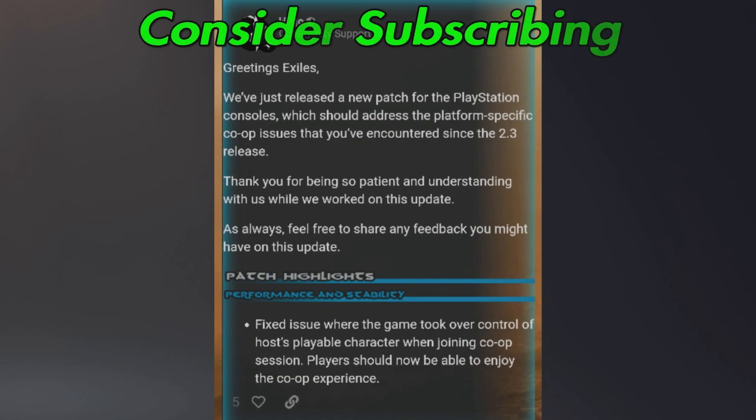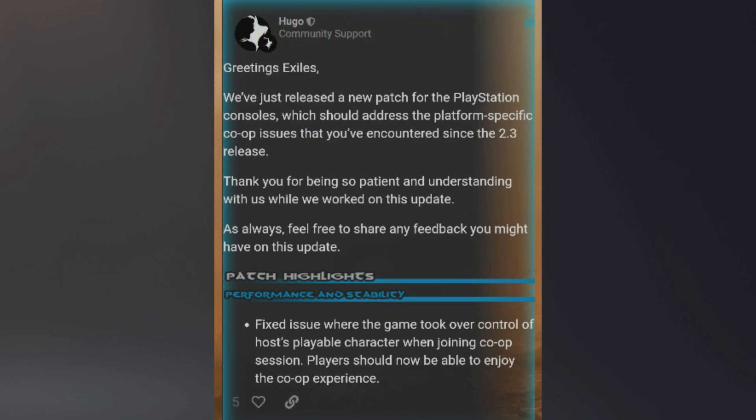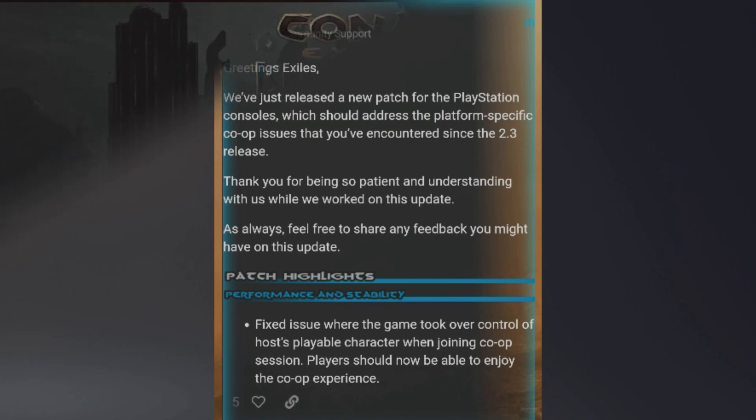Version 1.64 Conan Exiles new update for PS4 and PS5 is out. The update is 1.64 and it just seems to be a bug fix and a hotfix for co-op. I want to be very clear about that so this part of the video isn't thought of as clickbait, and I don't want to keep you here for 10 minutes if that's only what you want to know. But we have some cool news on the home front.